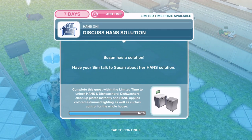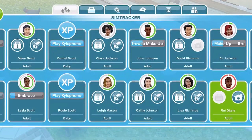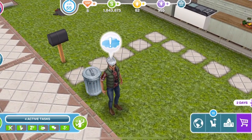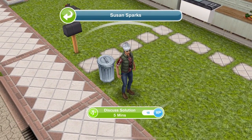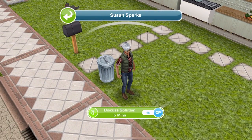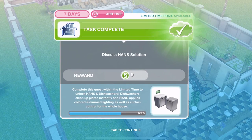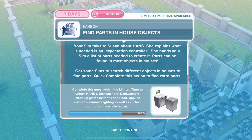Now discuss hands solution. Susan has a solution — have your sim talk to Susan about her hands solution. I'm going to make sure that I have David selected because David is the guy that has been doing this quest. We'll click on Susan Sparks. Discussed solution is 5 minutes. David has finished discussing the hands solution with Susan.